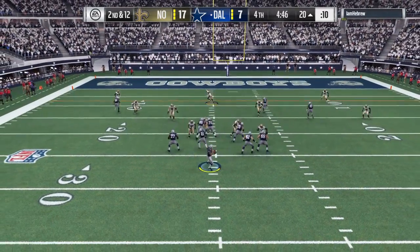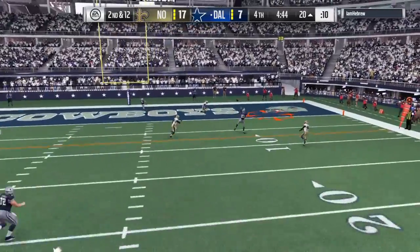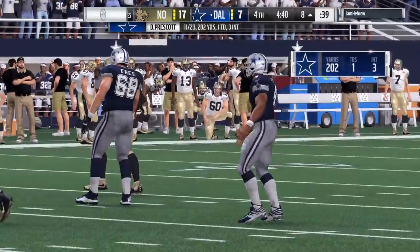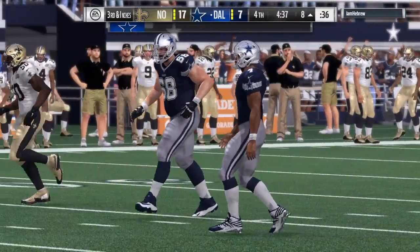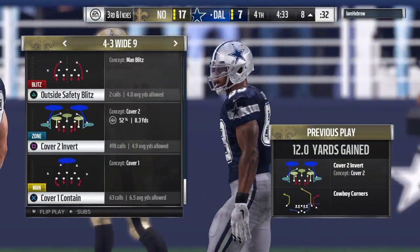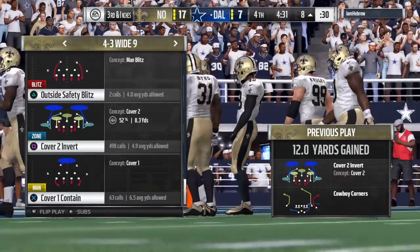A second-down throw for Prescott — this will be caught inside the 10, and he's able to work it to the eight yard line. A pickup of 12 yards, and that'll bring up what looks to be third and inches — can't be more than half a foot.